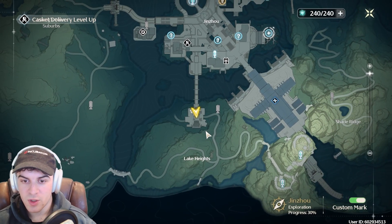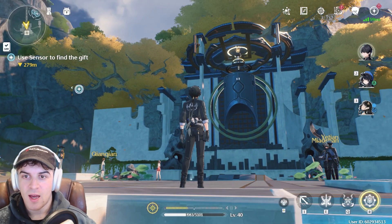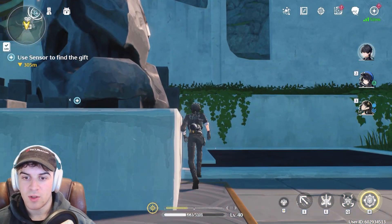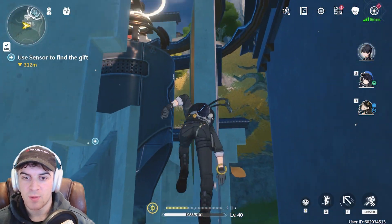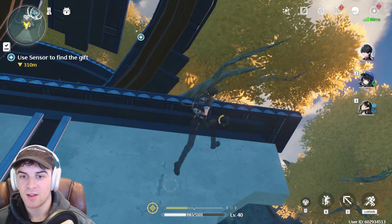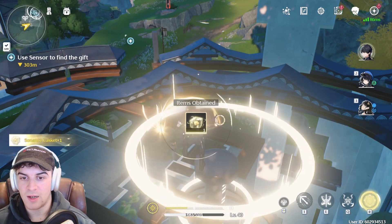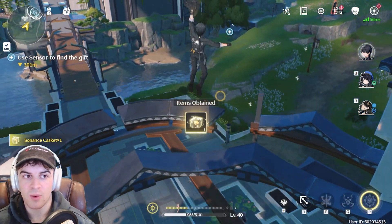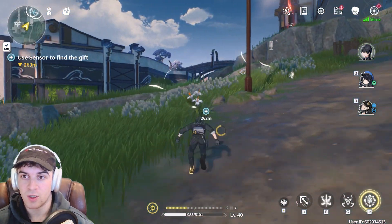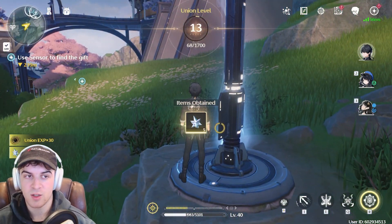For this next location, you want to go to the end of this bridge here — it's in the sort of lake heights area. Come down here and you can see it's up at the top. It's very simple to get; you can just parkour up to it, sprint up, and then glide into the middle and land on it. When you're here, I'd also recommend grabbing the nearby beacon so you can fast travel here in future. Then move on to the next one.